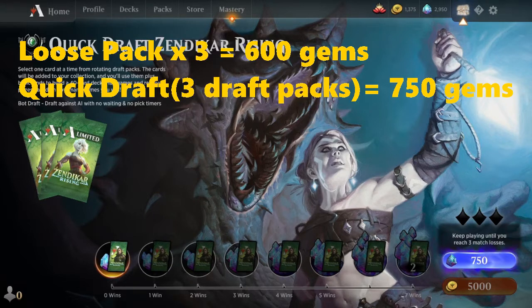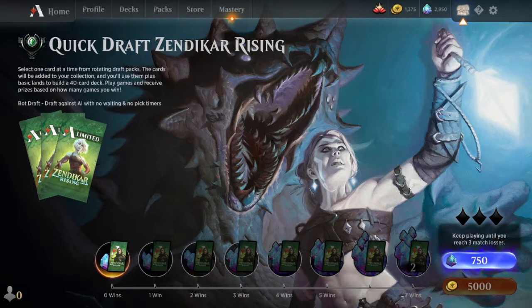First off, the price. Loose packs in the store are 200 gems, so buying 3 loose packs is 600 gems. Now compare that with an entry to a quick draft, which is 750 gems for 3 packs.